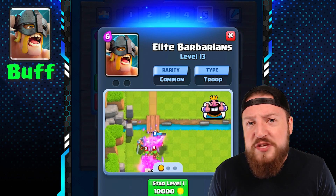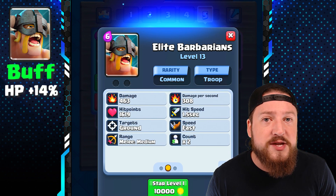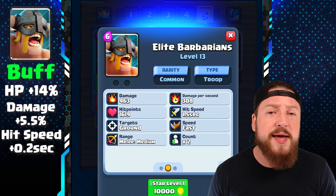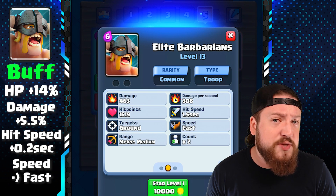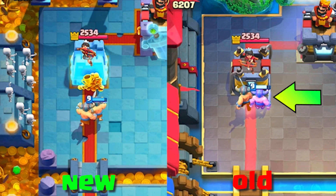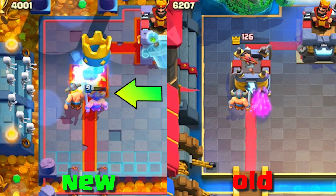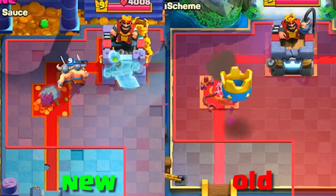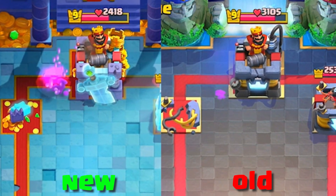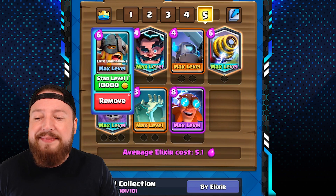The Elite Barbarians' health is being increased by a whopping 14%, making them quite a bit tankier. Their damage is also being increased by 5.5% and their hit speed is being increased by 0.2 seconds. To compensate, their run speed is being decreased from very fast to fast, so they will run substantially slower. Essentially they'll be a lot stronger with more health and more damage, but you will have more time to respond. This addresses the frustrating part of Elite Barbarians being too fast while also fixing the fact that they're currently very weak.